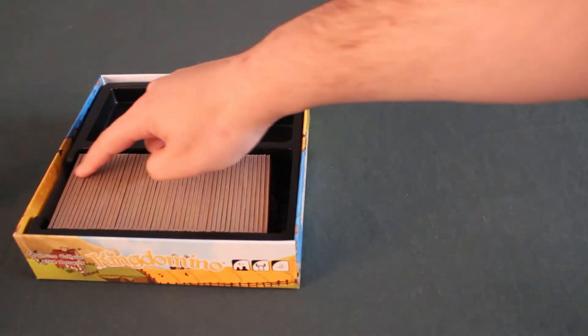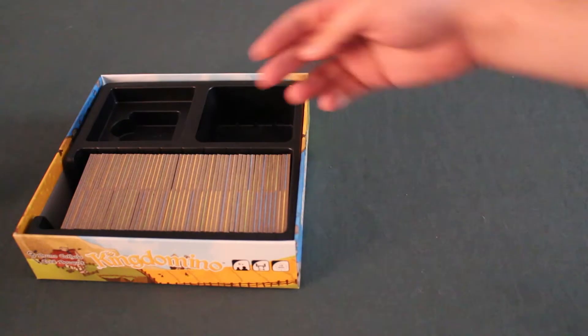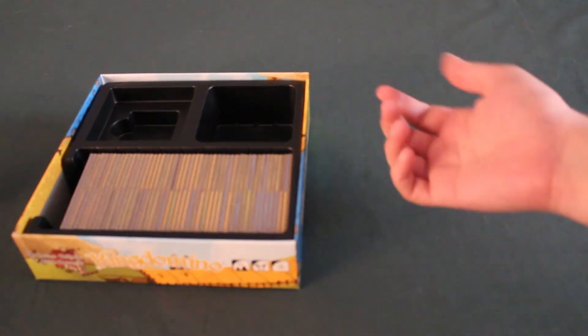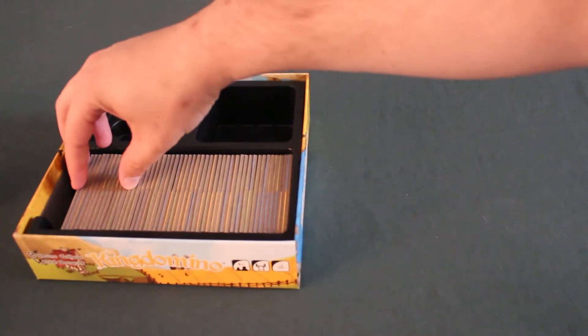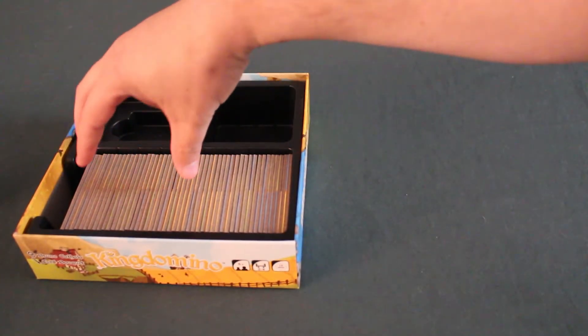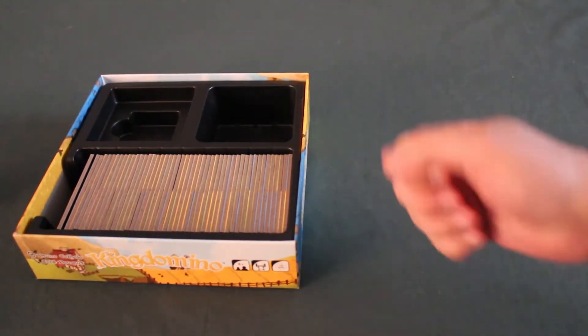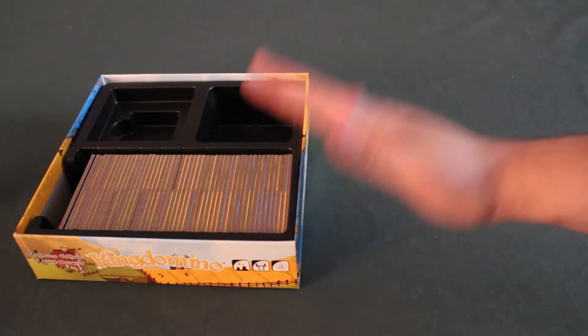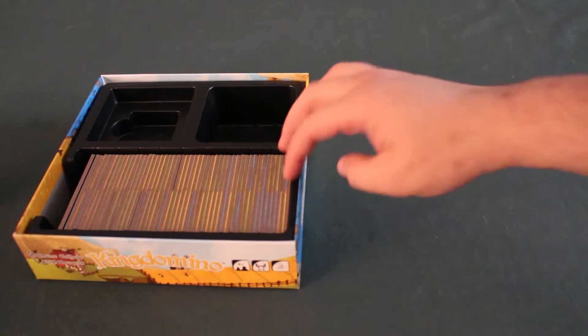Next, we'll prepare the dominoes we'll use for the game. In a 4-player game, we'll use all the dominoes in the box. If we play three players, we'll remove 12. If we play two players, we'll remove 24. We'll shuffle the rest and place them face down so we can't see them.